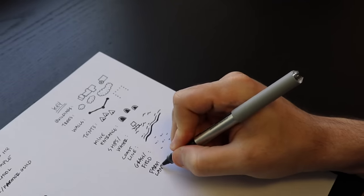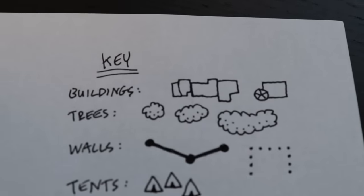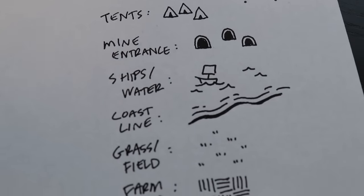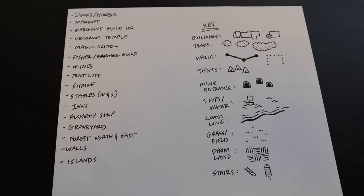By having this separate sheet of paper with my list of key locations and my key on how to draw each individual element, I'm going to be able to knock this out way faster than if I was planning it while I was drawing. Alright, we have our list of locations, we have our key — now it is time to actually start drawing.